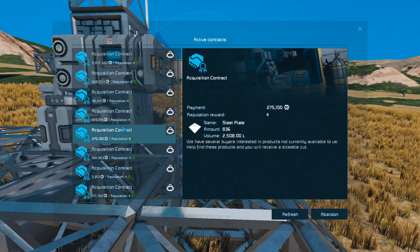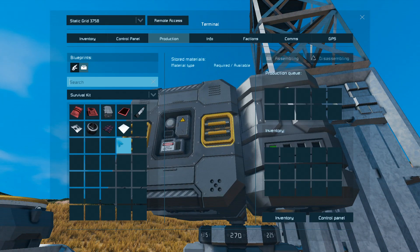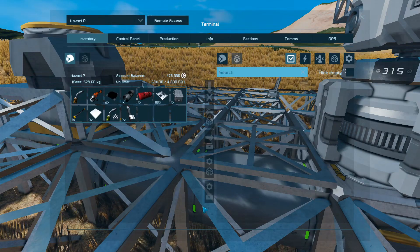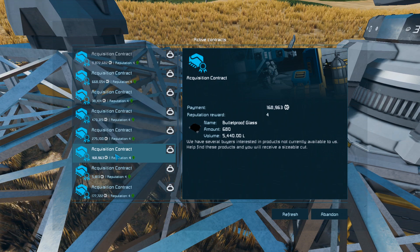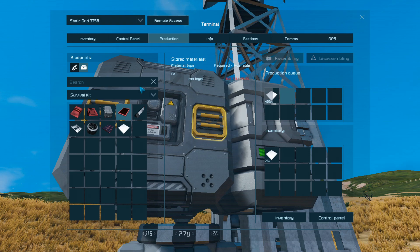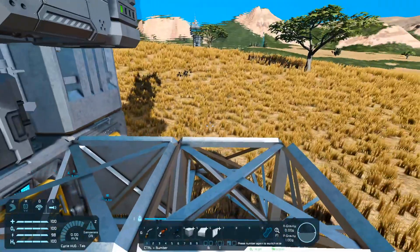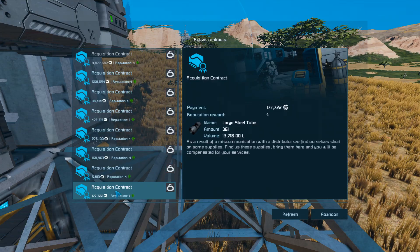Uranium, metal grids, 836 steel plates. Okay. Bulletproof glass: 680. Those are displays. Glad I caught that. Let's just do 700. So that's that. Silicon wafers - we got that already. Large steel tubes: 361.